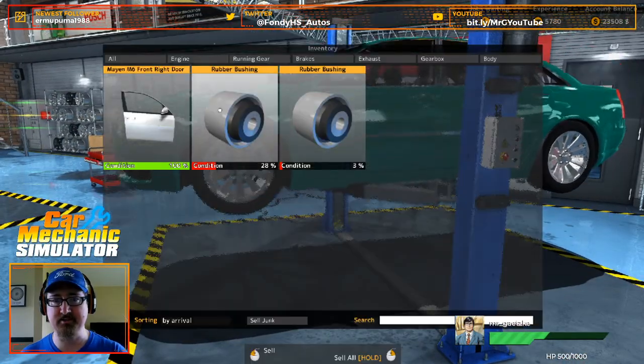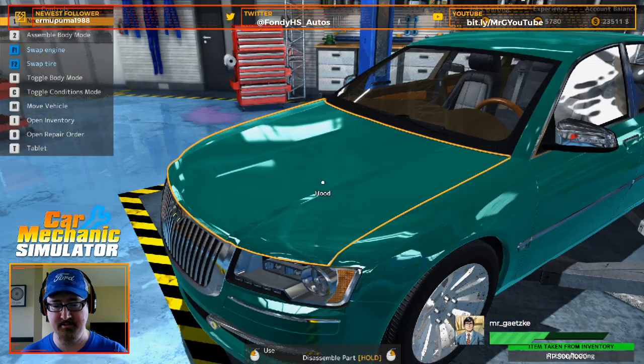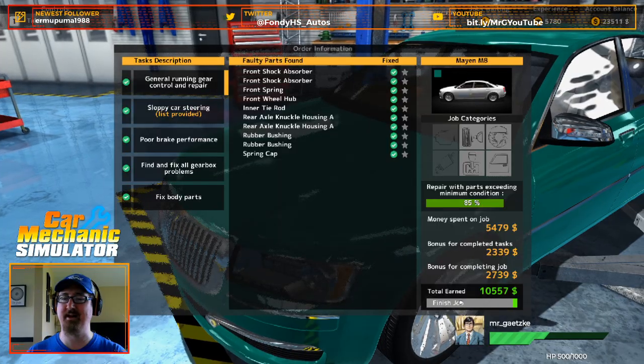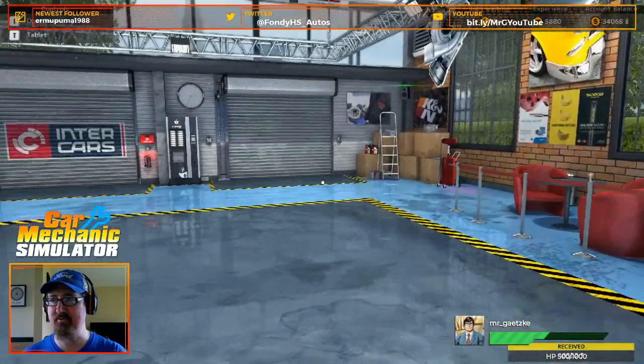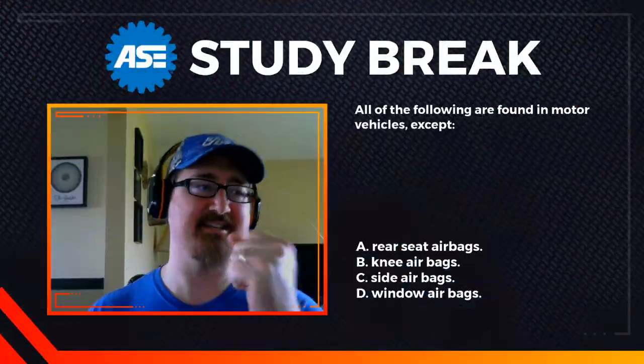Alright, let's go ahead and sell that stuff. Everything's green to go — we get 10k for that. That brings our total up to 34k.